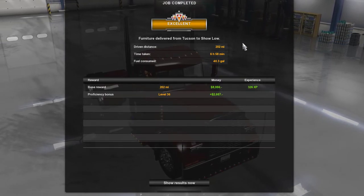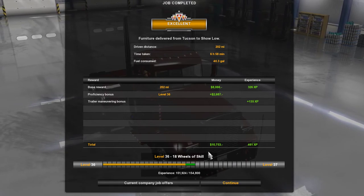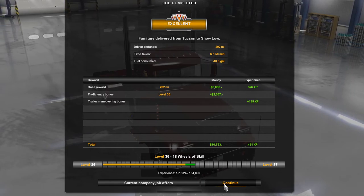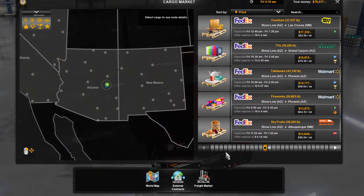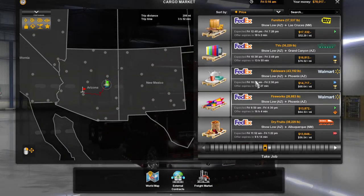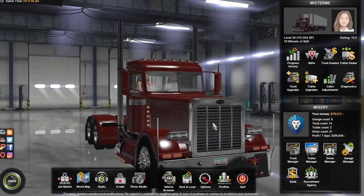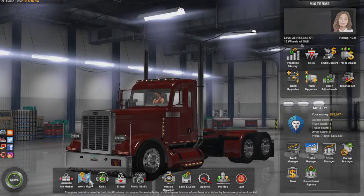Excellent! 202 miles, 6 hours 58 minutes, 40.3 gallons consumed, $10,753 and 461 XP. We can check the current job offers that leave from here and see a bunch of options. So that's cool that they added that — instead of having to go back to the manhole cover to look for jobs, you can actually do it from there.